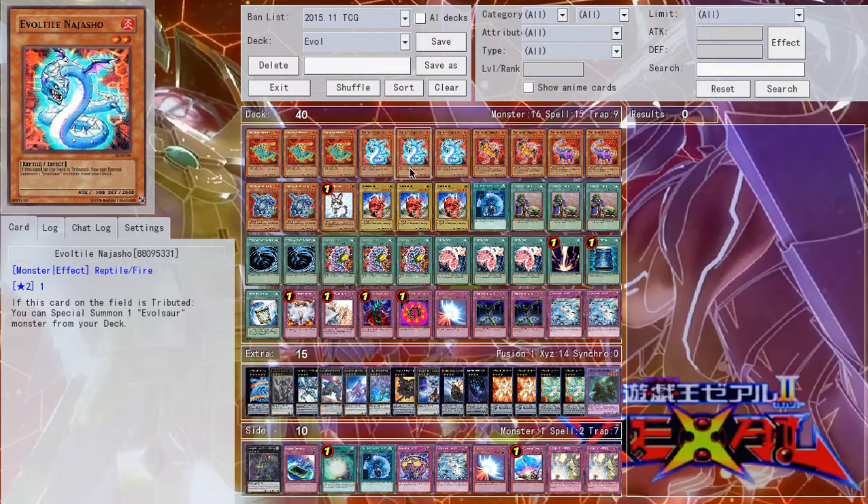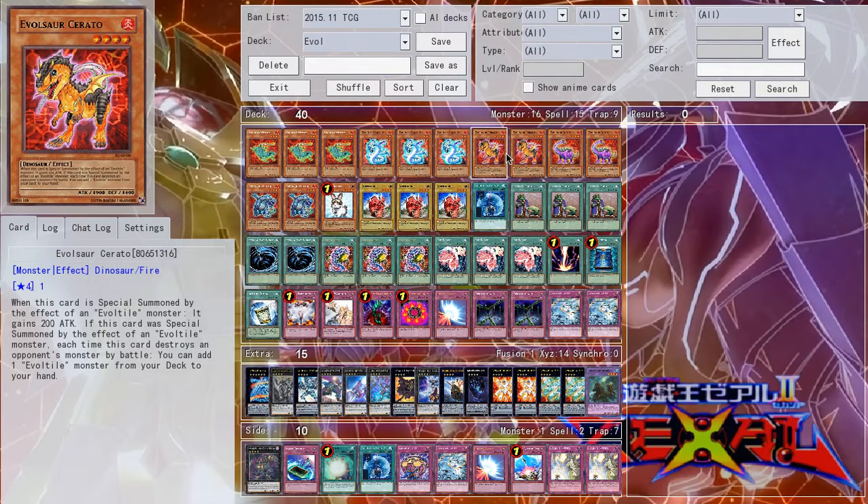So, Triple Westlow and Triple Najashow — the most important monsters. Then for the Evelsaurs, you have Serato. He's really the only one you don't mind drawing so much, and the only reason for that is because he's 1900 attack. Other than that, you don't want to see him.